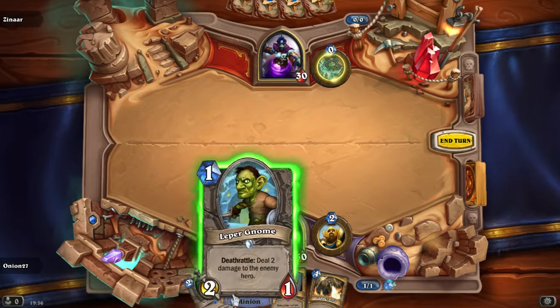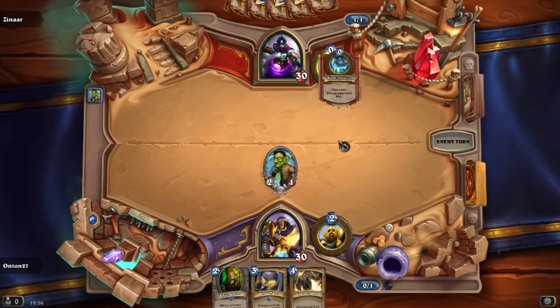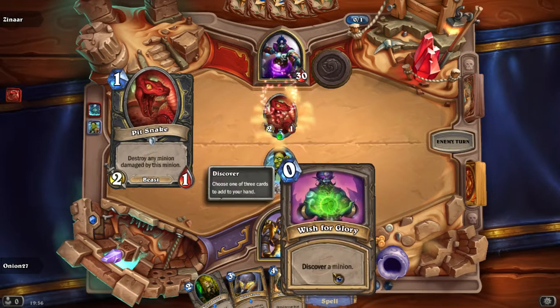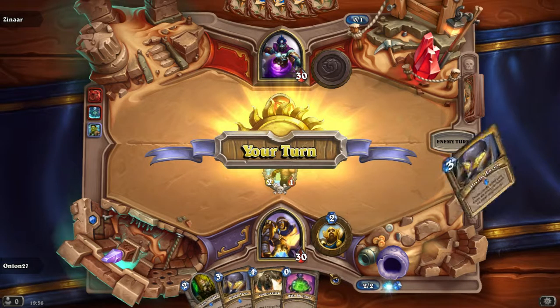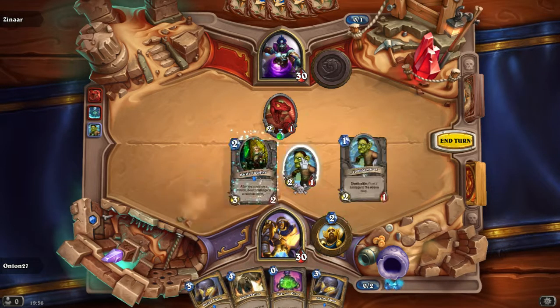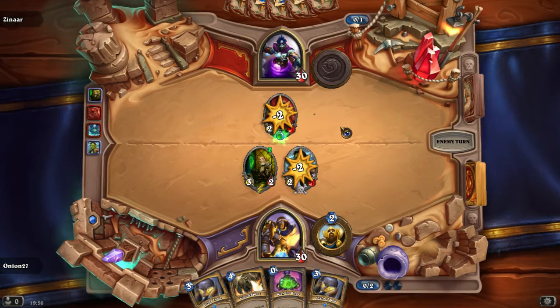He has 30 health. The wish is: discover a minion — oh, we should be playing tempo mage. Well, we'll do that after this if it doesn't work. Sorry guys, my lag — I sometimes lag a bit.